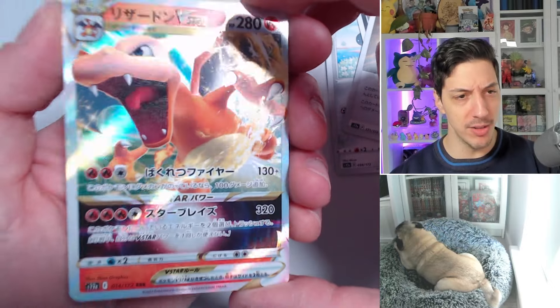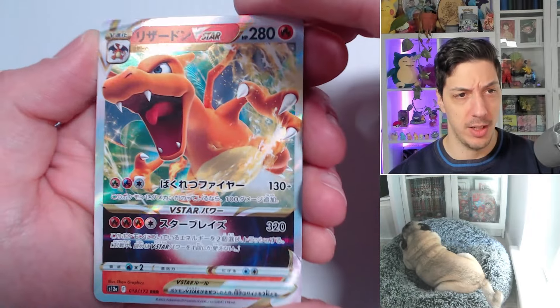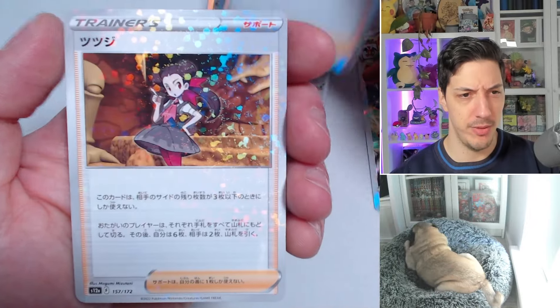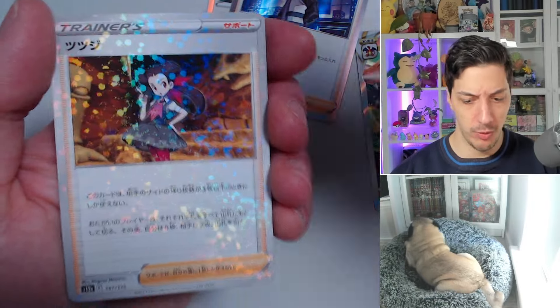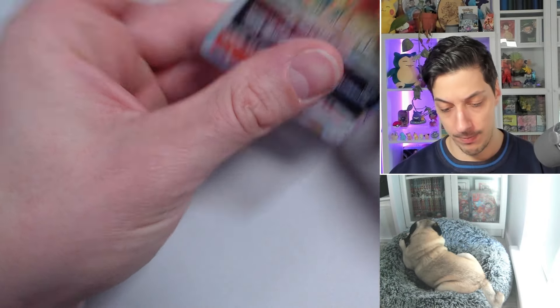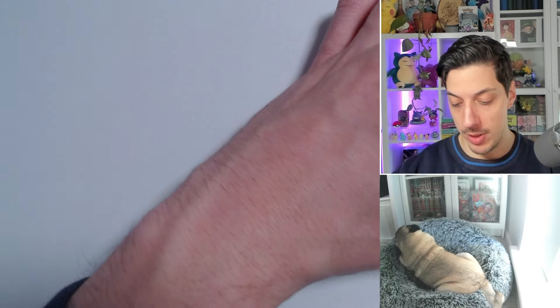We got Paras, Magmortar, and a double-teaming Bronzong — Bronzor even. Spiritomb. Let's go — Charizard V-Star! Oh baby, that's a good hit. I mean it's no Mewtwo, but we'll take it. The Charizard V, Serena, and Roxanne — wow, she is so much shinier than Bidoof. Charizard nice nice nice, probably like the best V-Star to get that's not one of the SARs.